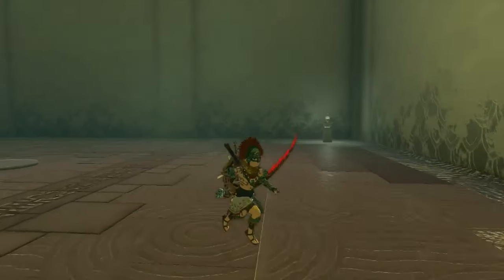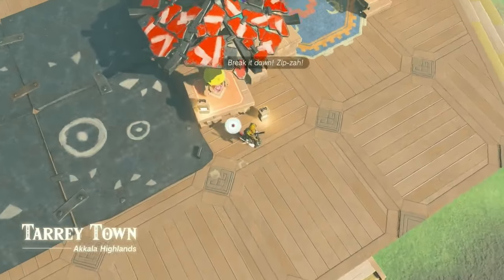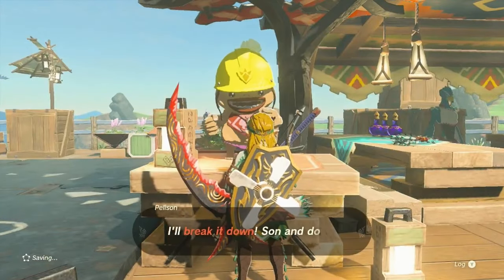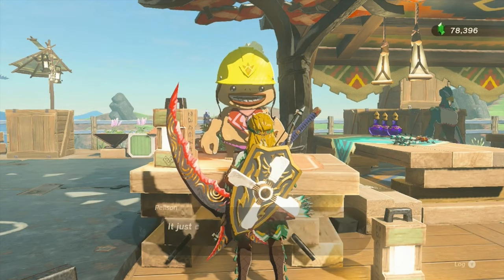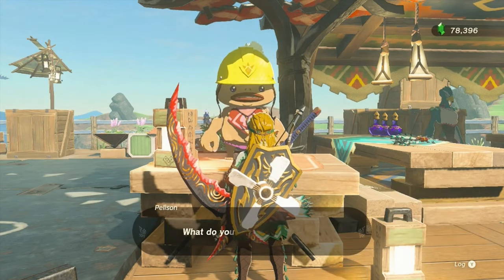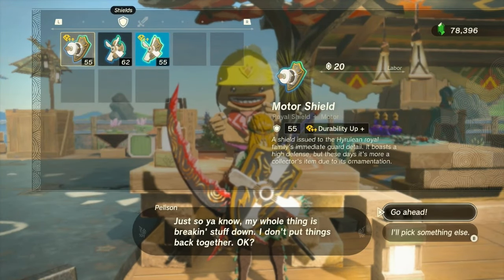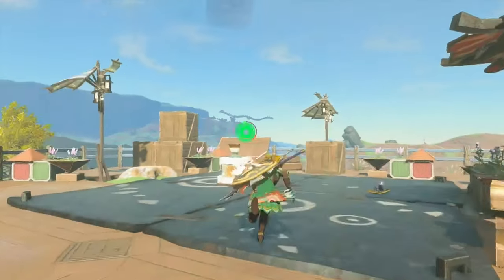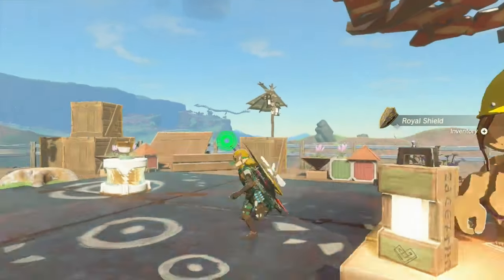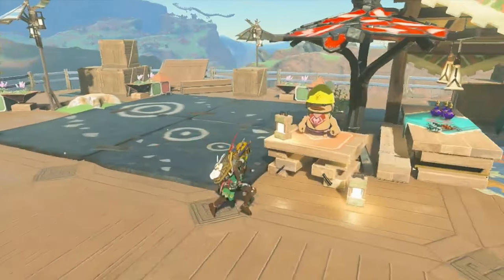And with these, let's head back over to Tarry Town. Over here in Tarry Town, we're going to come over to this little fella here, Pellison. And for 20 rupees a piece, we're going to break down the shields to remove the pieces from them. And then once you break that down, they're over there. So we're going to grab that, take this, slide it over to the side, and then repeat this for the other two.